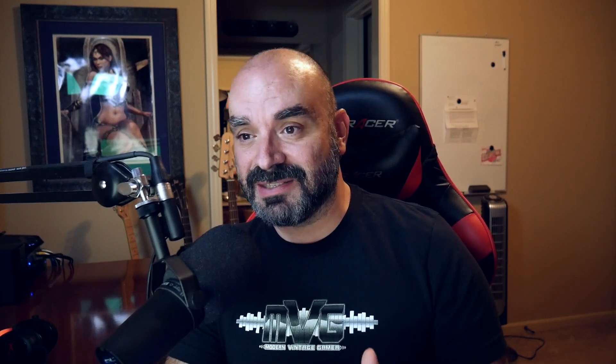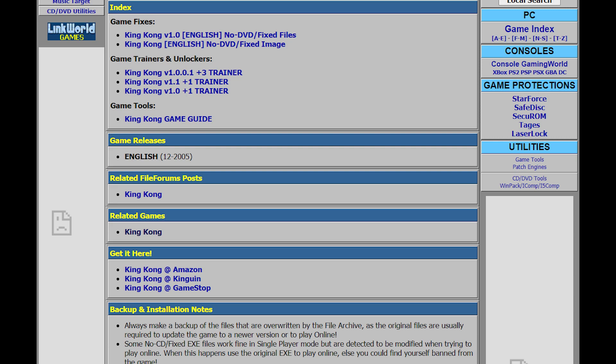Especially with poorly implemented DRM, the motivation to circumvent increases significantly. And in the worst case, DRM is responsible for games simply not working at all after the activation server has been sunset. Or in the case of games that utilized SafeDisk or Securom, Microsoft simply blocked these games inside of Windows 10 and beyond. The result is that many users look for pirated or cracked copies of games that have the DRM removed.